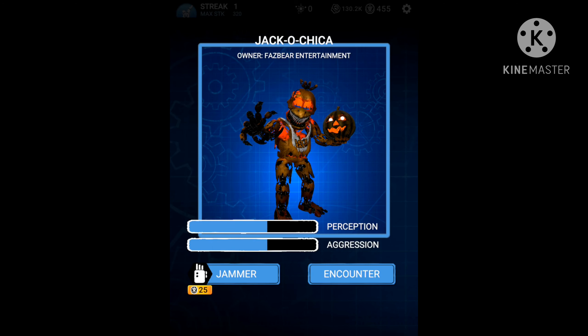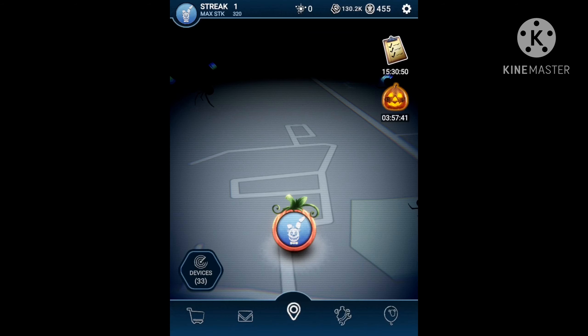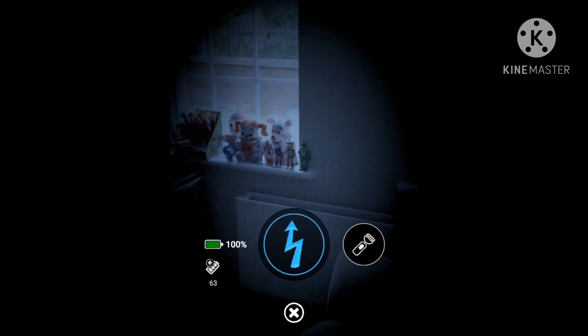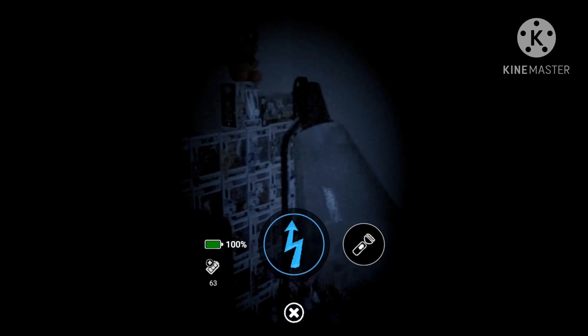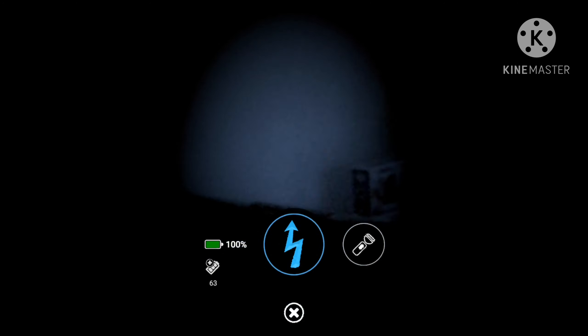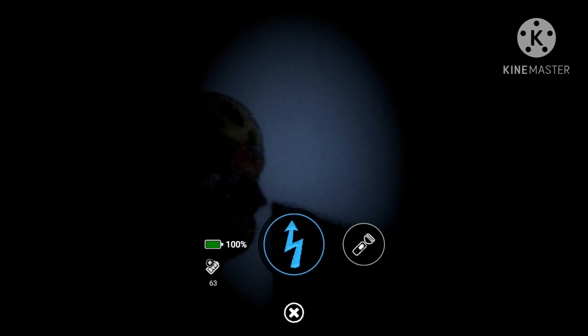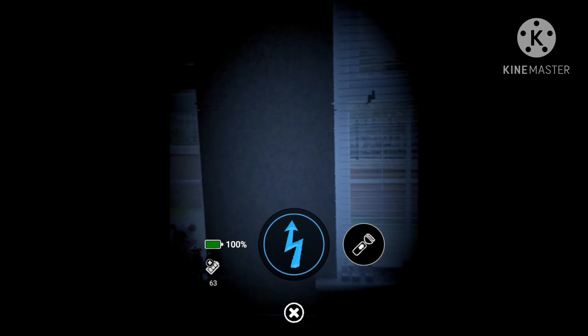People with a fear of spiders will love this update! Jacko Chica — highest perception and highest aggression. We fight her now, let's go! I've actually gone into this fight blind, not knowing the mechanics, but apparently there's nothing too difficult so we're just gonna see. She has her UCN voice back — that is truly amazing. There's bloody smoke — you shake that off. That's easy, shake off the smoke!